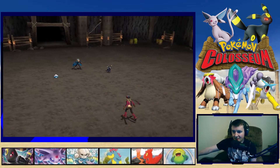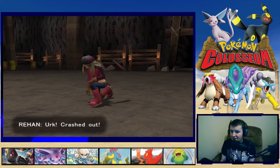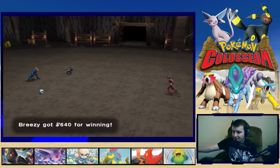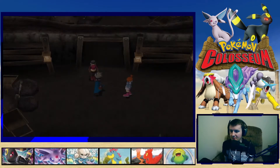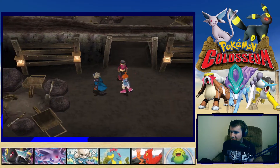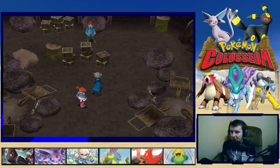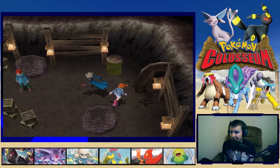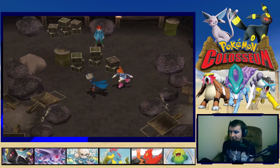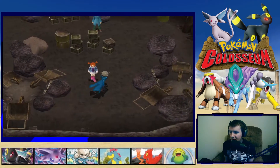The trainer says Mirror B is unbeatable and we'll lose. Making progress — is this the progression path? There's a dead end with a trainer blocking it. Should I battle him? Yeah, it's a dead end — let's battle just for the item.